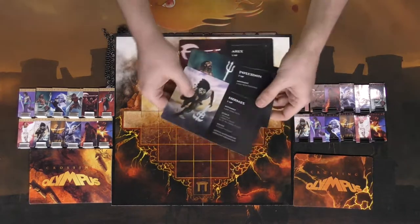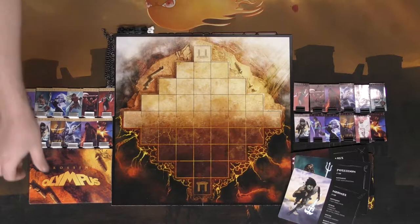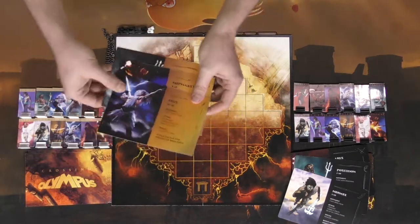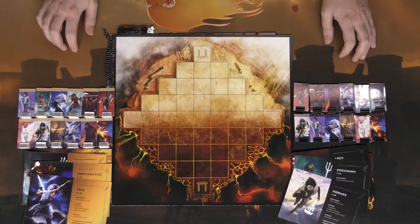These are your three cards. You can look at them — they're basically hidden from the other player. The other player does the exact same thing: draw three gods, look at them, hide them in hand, and then you're ready to go. That's how simple the game is to start.